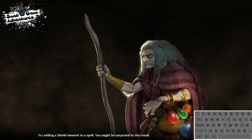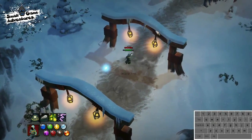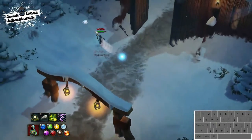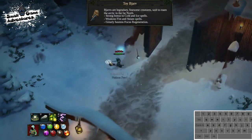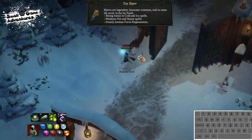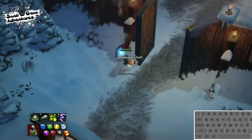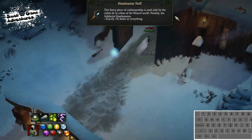This is all pretty easy - Chapter 5 honestly is not that difficult. There are a lot of unlocks in it, but as far as gameplay goes it's not a hard one. He says after dying by electrocuting himself to death. I died to death. The final weapon unlock is the Toy Bjarv - I'm not Swiss or Danish so I can't pronounce that. Strong bonus to cold and ice spells, weakens fire and steam, and greatly increases focus regeneration. So that's probably better than the Duck Staff if you're going for cold builds.